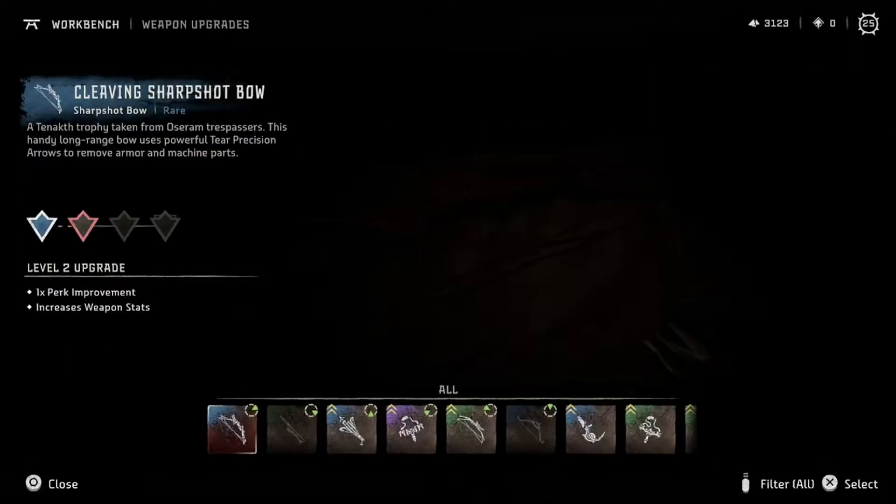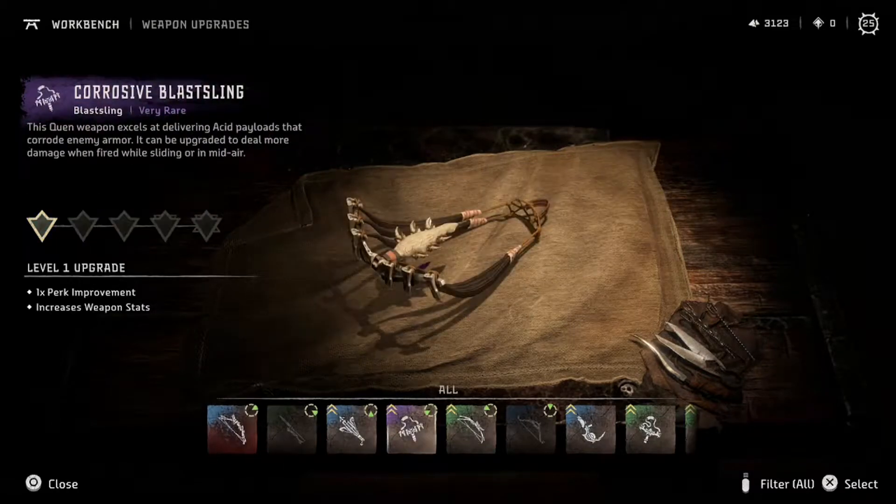Workbench time — haven't had a minute at the workbench for a hot minute. Can I upgrade this purple weapon at all? I can. This 'Quen' — that's 'queen' but spelled wrong. The weapon excels at delivering acid payloads that corrode enemy armor. It can be upgraded to deal more damage when fired while sliding or in midair. That's interesting.